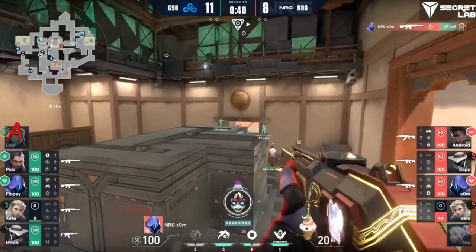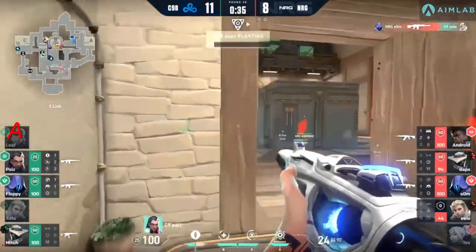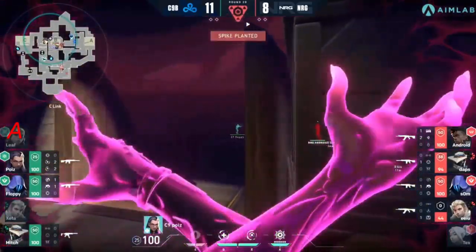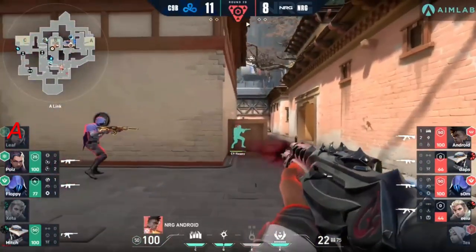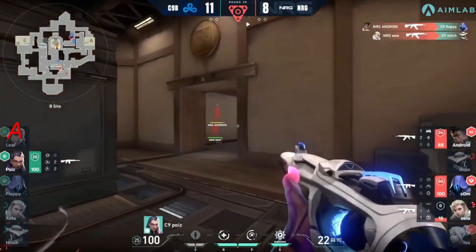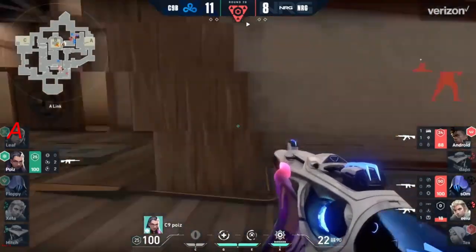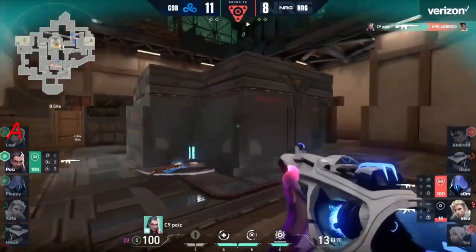Som in a great position to hold this push in through C-link. It's going to be the alt from Poise, trying to get advantage with that Empress push out on A-link side, 2v1 against Floppy — and it works out for NRG. Now it's just Poise with the Empress pop, so this is not inconceivable. Fight on A-link — there's the flash, the curveball — but it doesn't work for Android.